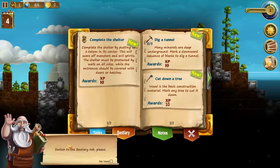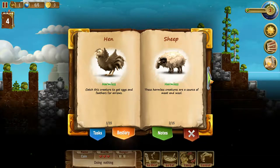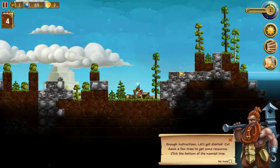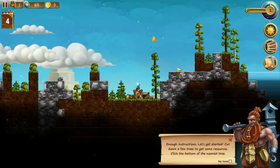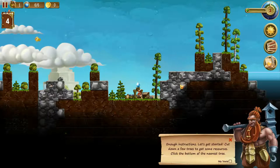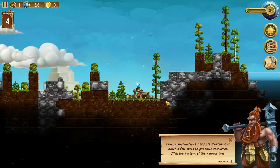Switch to the bestiary tab — it records all the creatures you meet in this world. Hens and sheep are big things at the start: sheep drop wool which you use to make rope, essential for armor and backpacks so your dwarves are protected and can carry more resources while mining and chopping. Chickens drop feathers and eggs when you kill them — feathers make arrows and eggs are used for food to feed your dwarves.